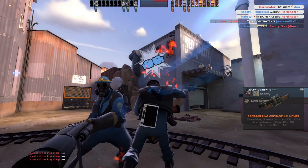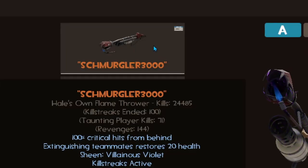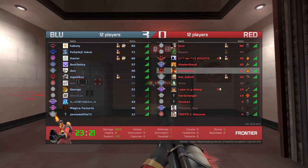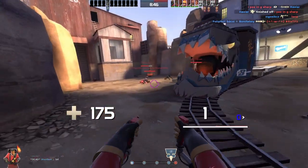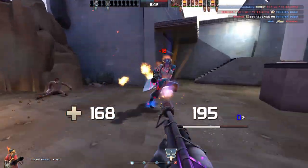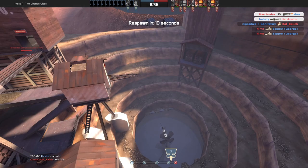I'm getting dominated left and right because I just keep jumping in and trying to get enemy medics. At the same time I'm farming revenges — I need two more. I'll get them eventually by jumping in and catching opponents by surprise. You see, I got the medic again — it's so much more important to get the med pick.